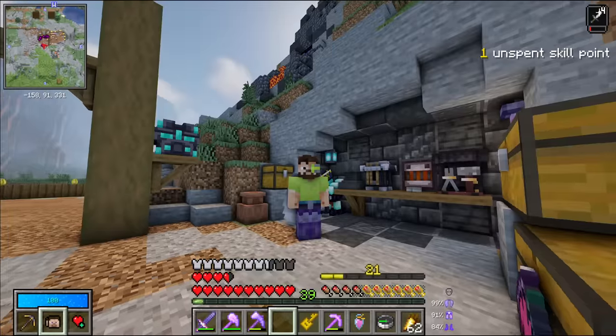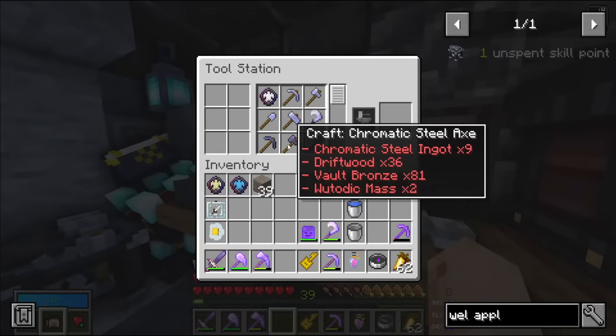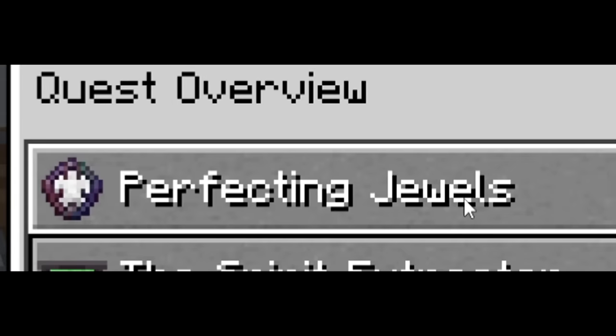We hit level 20, which means we have the new tool tier - chromatic steel. But before we get into that, we've got a new quest as well: perfecting jewels.